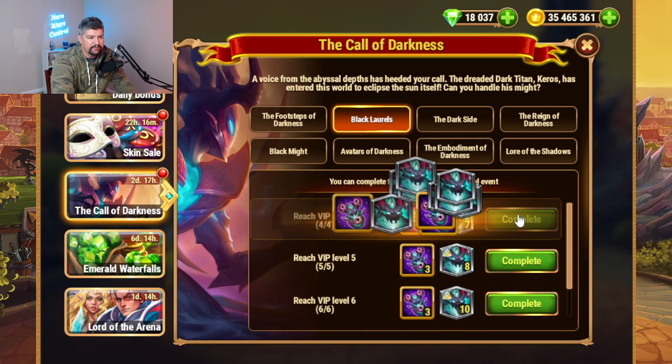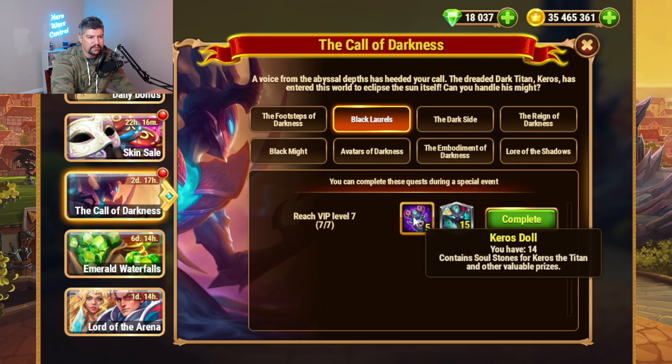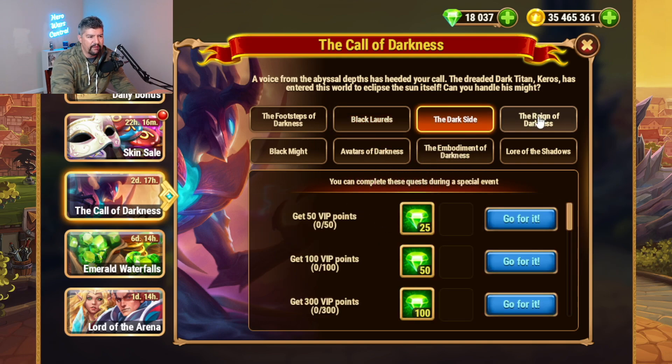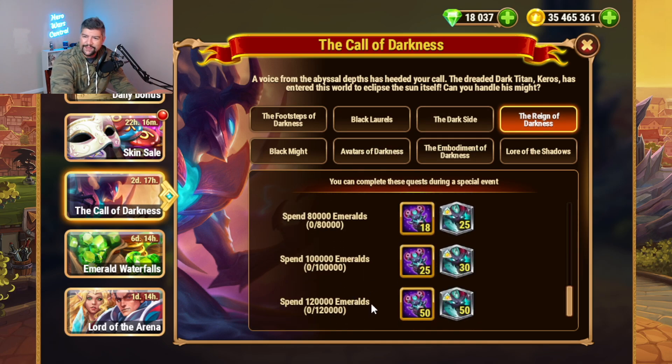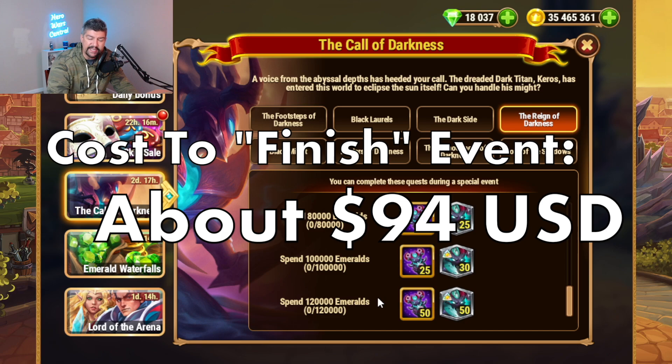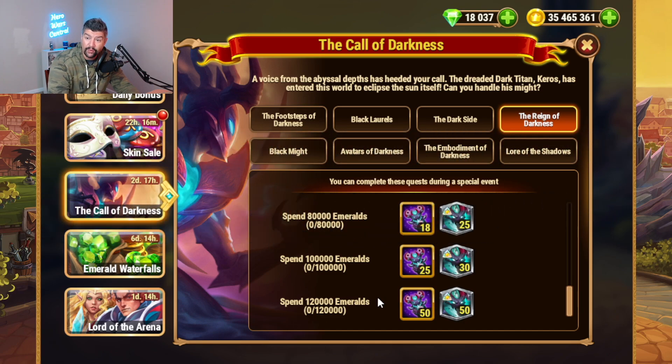The primary list of rewards is the Kiros Soulstones as well as the Kiros doll. The first thing that everybody saw as they're scrolling through this is the 120,000 Emerald Spin Task, which is tied for the most Emeralds that any three-day event has ever asked for. 120,000 Emeralds is a big lid to this event. It's actually going to take you around $94 to complete this event at the most efficient if you bought Emeralds during a Times 4 Emerald sale.